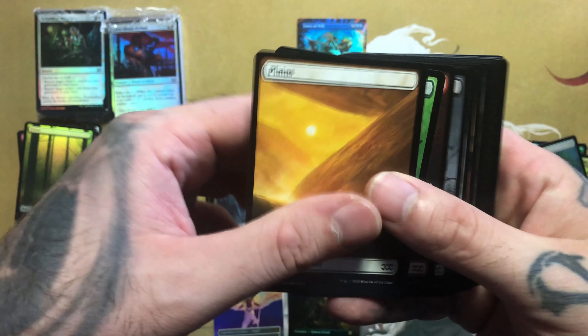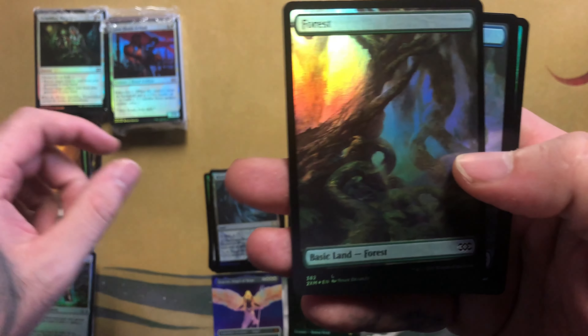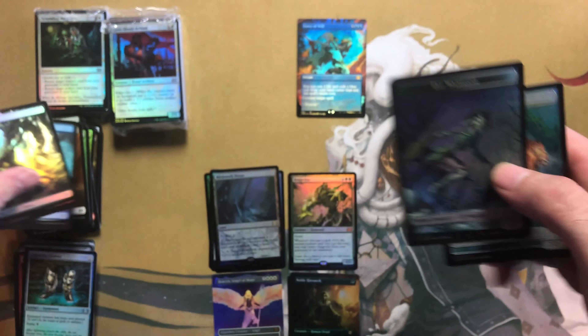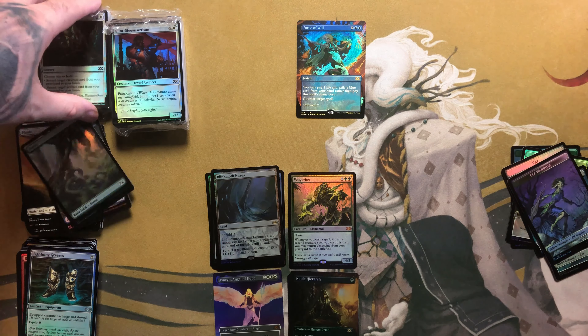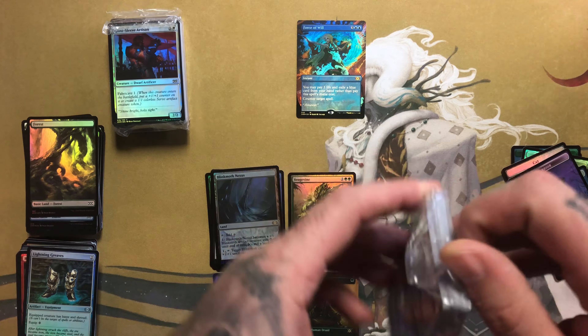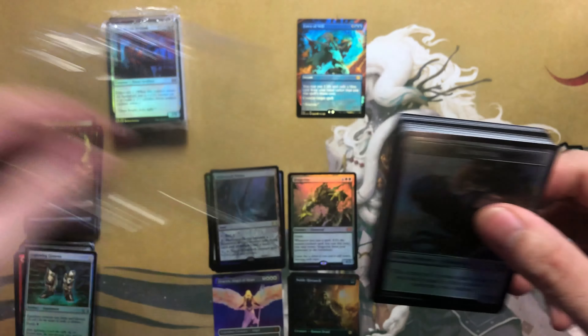The version looks really nice. All the lands, we got a forest and an island and our two tokens. We're doing pretty good so far. Obviously not every single pack is going to be a jackpot, but so far so good.